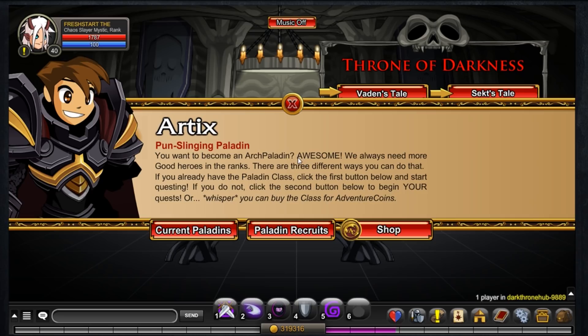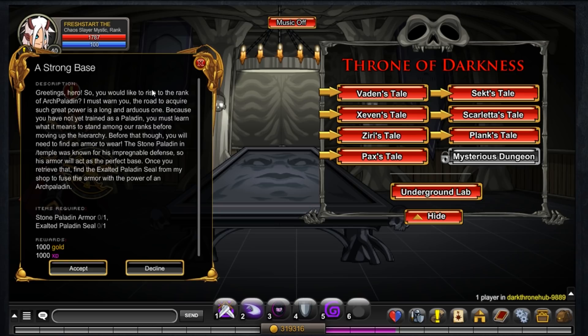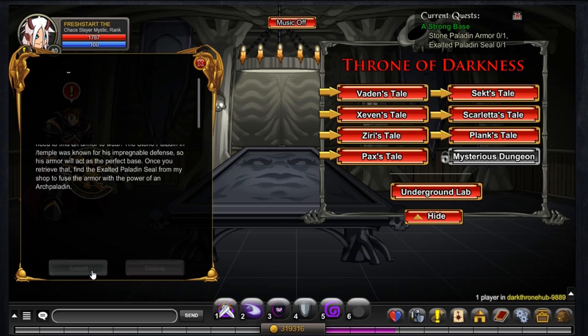So Artix says: 'You want to become an Arch Paladin? Awesome, we always need more good heroes in the ranks. There are three different ways you can do that. If you already have the Paladin class, click the first button below and start your questing. If you do not, click the second button below to begin your quest.' Okay, here we go — a strong base. What we need is Stone Paladin armor and an Exalted Paladin Seal. I won't read this all out, but the Stone Paladin I think you can just buy from a shop — yeah, from Temple — and then from his shop. Fair enough, so we may as well just buy the thing here.